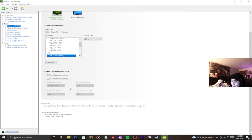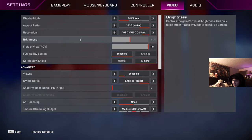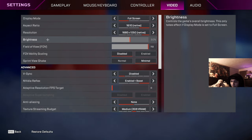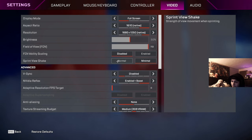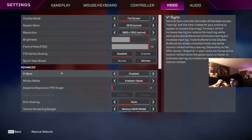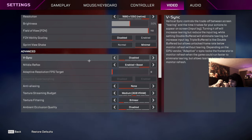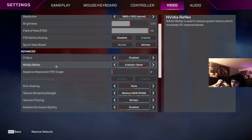For FOV I set it to 110 — I don't use 120, it's not for me. FOV ability scaling, turn that off because it's just a bad setting. Sprint view shake I set to minimal, I don't like my screen going all over the place. VSync turn that off. NVIDIA Reflex, go ahead and boost that — this is a huge setting that Apex provides so you're gonna want to turn this on.